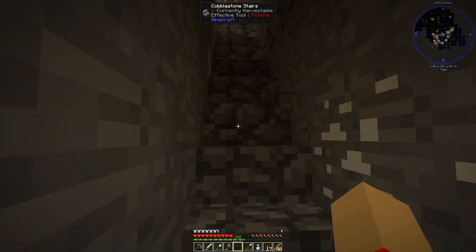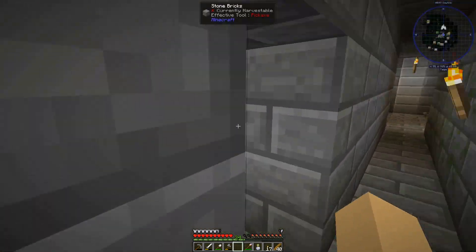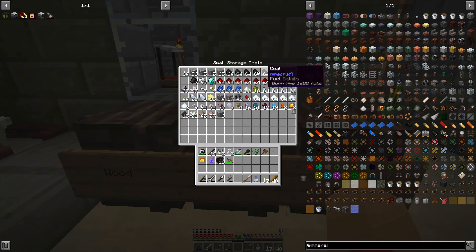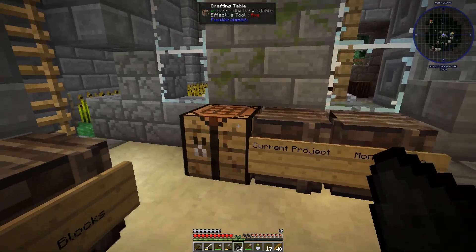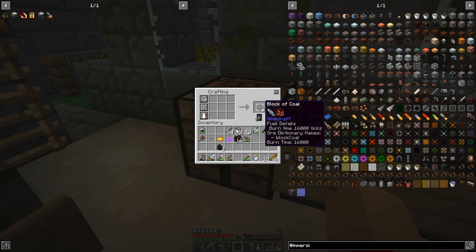So I need to cut down some more trees, make some more charcoal. But actually, before I do any of that stuff, what I want to do — we have enough coal now to do dank nulls. I think I want to do four per panel, five panels, so I need 20 blocks of coal.